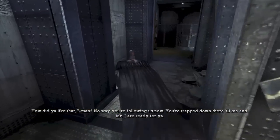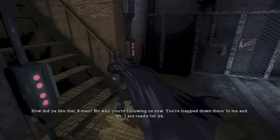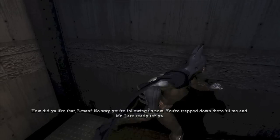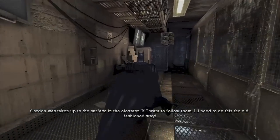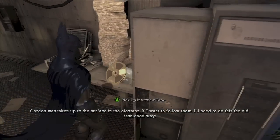Over here is the bottom of the elevator when Harley crashes the elevator on us. You want to go to the left and you will find this staircase. Go to the top and you should be in this room — there should be your first interview tape.